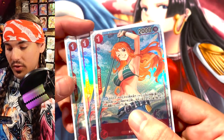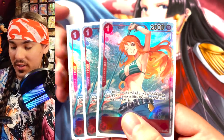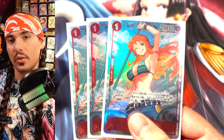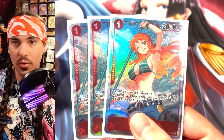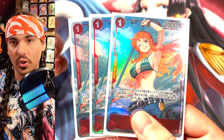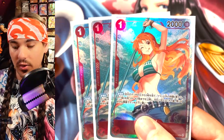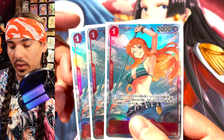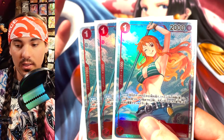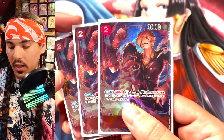Next we have the best card in the deck — Nami Swan. This is the most beautiful card, it looks so awesome. Well, second most beautiful in this deck actually. Really really good card — basically when she gets played you can search the top five and add a Straw Hat to your hand. She hits a lot of targets. One cost play and you can just grab a Straw Hat and add it to your hand, which is really nice to fill up your board. It's a cheap play and it pretty much guarantees a card in your hand since the majority of this deck is Straw Hats.